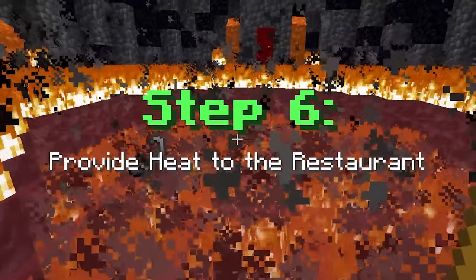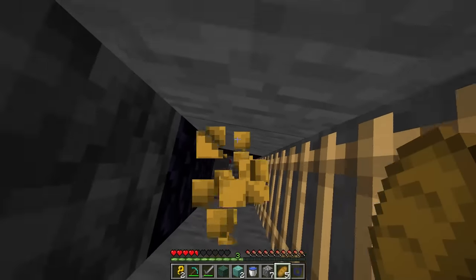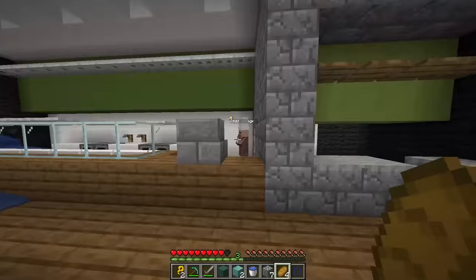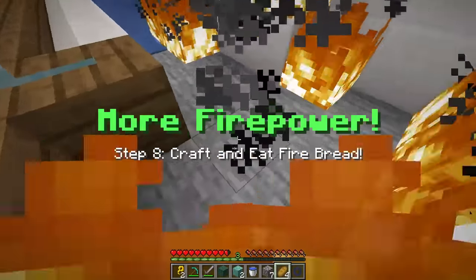Step six, provide heat to the restaurant. So now this is two key pieces. Before we continue, I think this is a ladder straight up. Let's never go back there again. It's good to be back. Is that the restaurant? Oh, I think this might be it. Even a line of customers. Hello, Chef Villager. No fire. Light the furnaces. Do I use the fire ability on them? I think that worked.